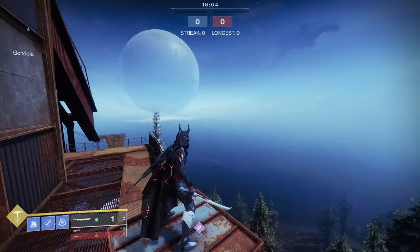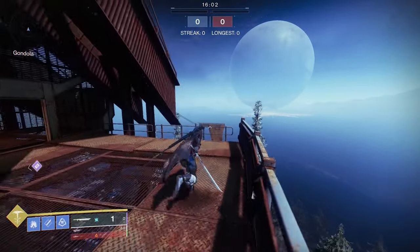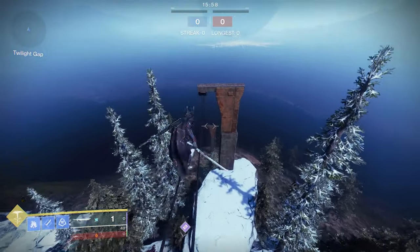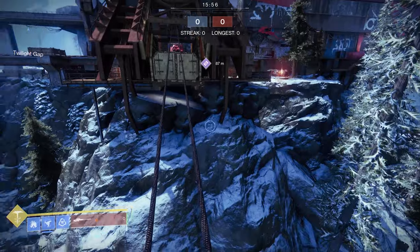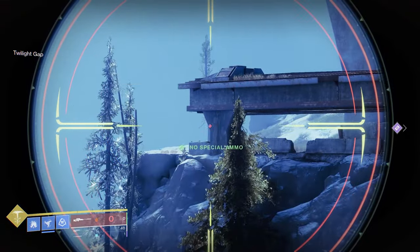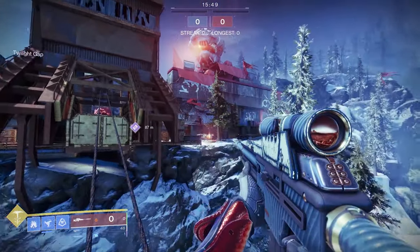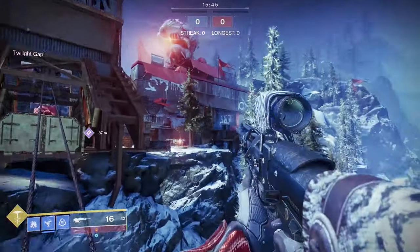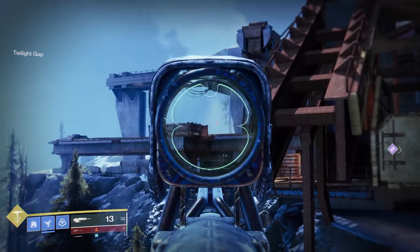As you saw in the intro, it's possible to jump behind the gondola and get on these little wires. You can go pretty far back, pretty much to this tree. Once you hit the turn back, make sure to stop instantly because you will die as soon as you walk past it. You do get a really good range with your sniper and any other weapon here. It's pretty broken. I don't know why these wires have physics and collision boxes, but hey, that's Bungie for you.